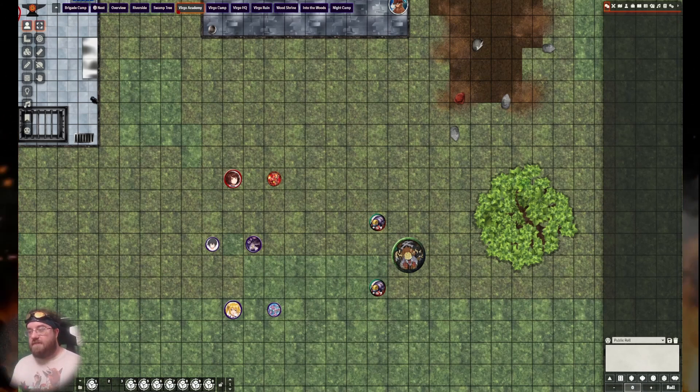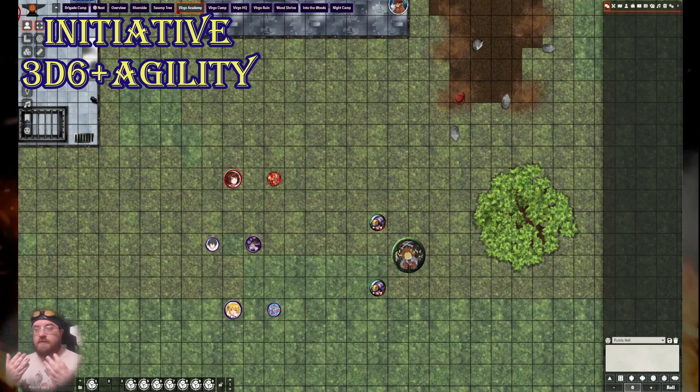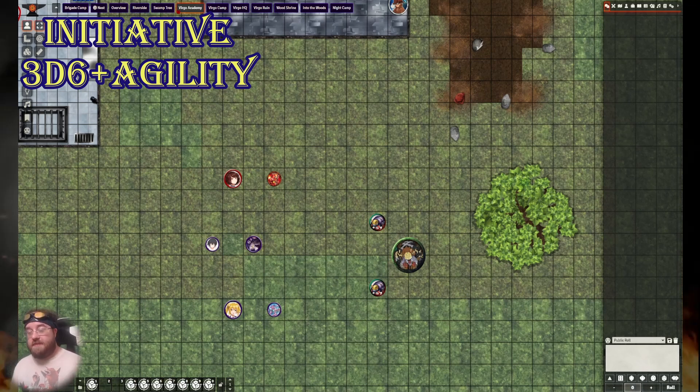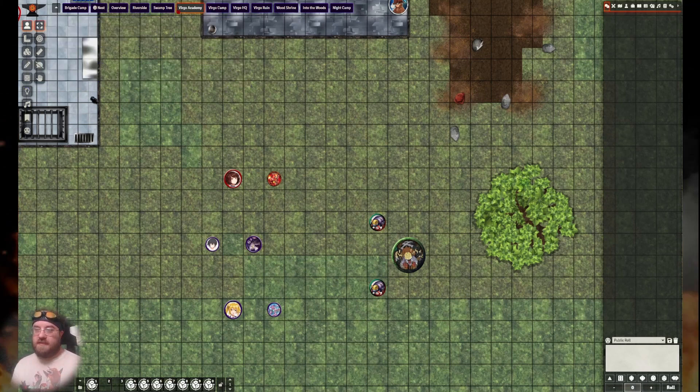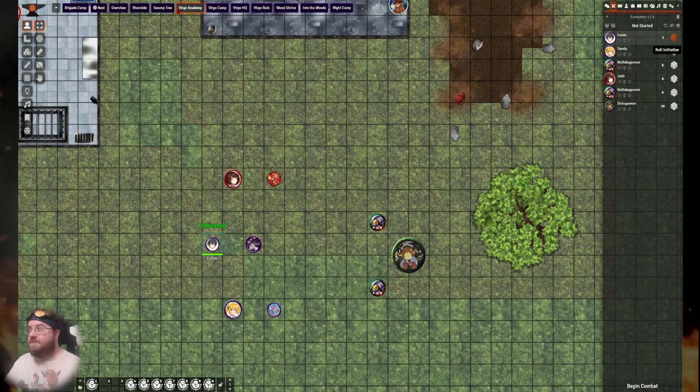The opposing side will not get any turns during that first round of combat, as they are surprised. Your modifier for initiative is equal to your Digimon's agility stat. If you somehow do not have a Digimon partner and just a human, a human rolls initiative equal to their fight plus their agility stat. Once initiative is called by the GM, everyone will roll 3d6 plus their bonus.